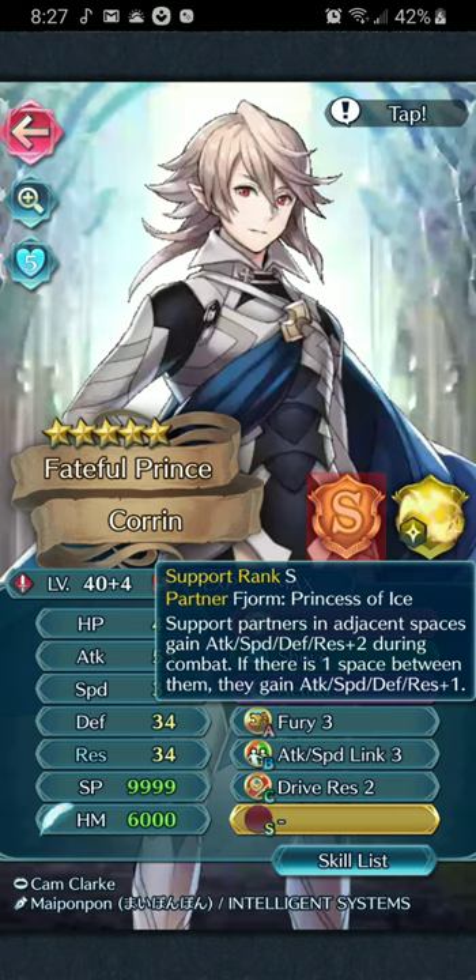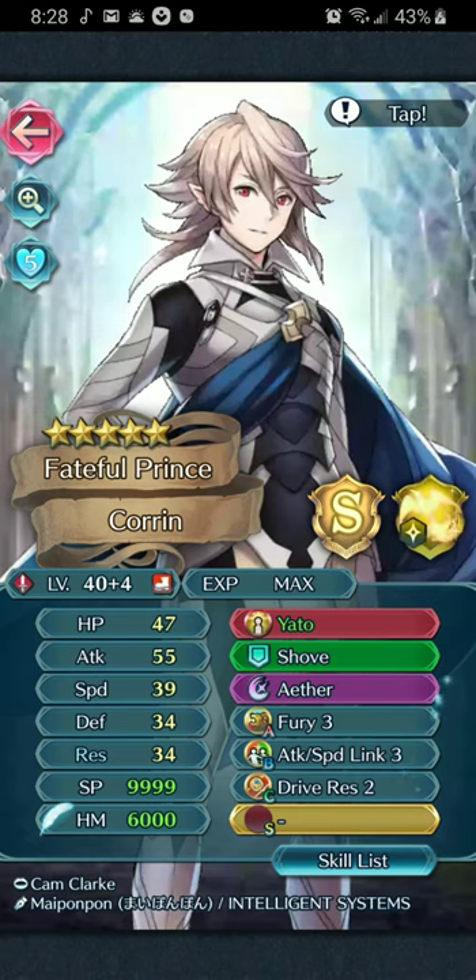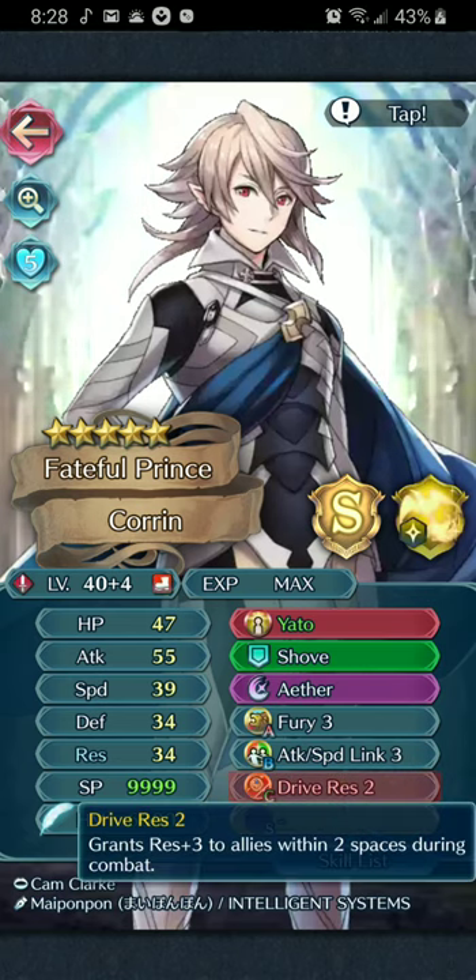He's one of the best support units you can get, and he's in the 3 and 4-star pool - very minimal requirements. You just need to make him a 5-star and then get Yaddle, then ally support your tank and him up. He has a drive skill for his C skill, and his sacred seal will also be a drive skill - you can pick which stat you're driving. These buffs are non-visible buffs, so they cannot be reversed by Panic, which is very important.